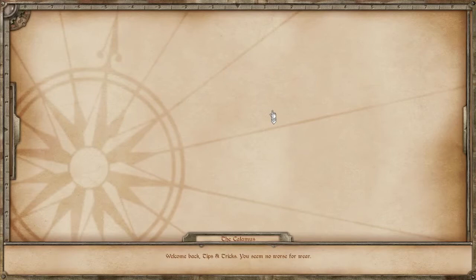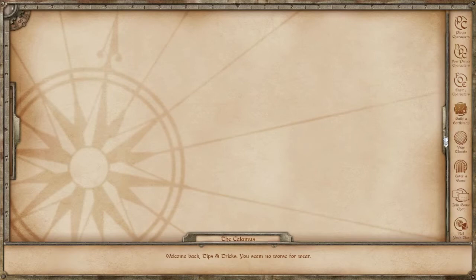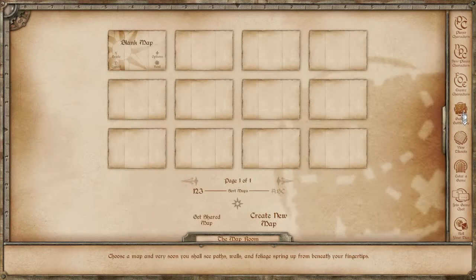So you've got the Calamus and you're wondering how to make a map — that's exactly what we'll be doing in this video. The first thing you'll need to do is go to the map room button in the right bar. If the right bar is collapsed like it is here, you can just grab it and drag it open, and click on Build a Battle Map.